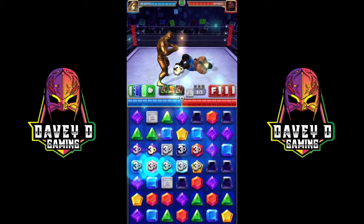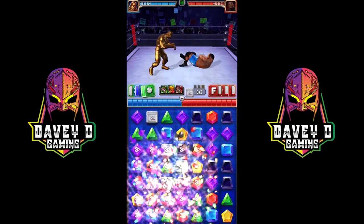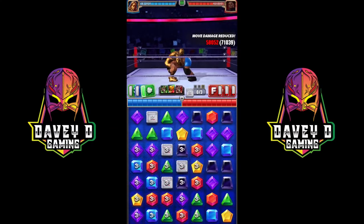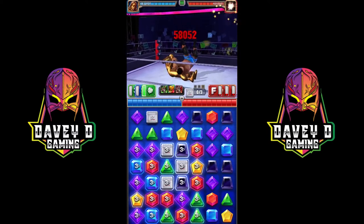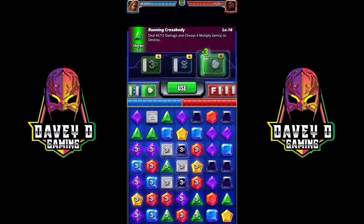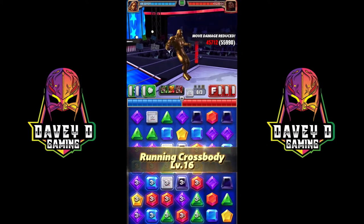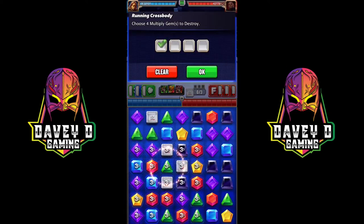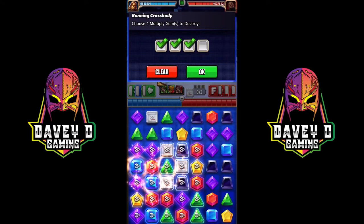Make sure you get some blues and greens, then you do damage for every multiply gem. Then you want to destroy one green and two blues, because the blue move is a six charge. That's it — you don't want anything more or it will force a pin.